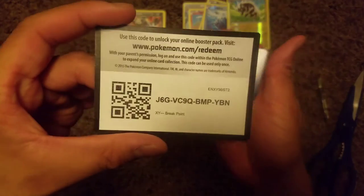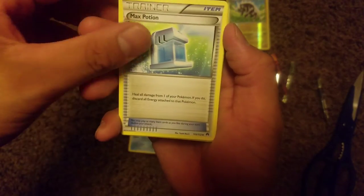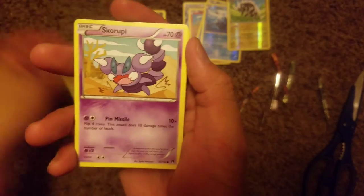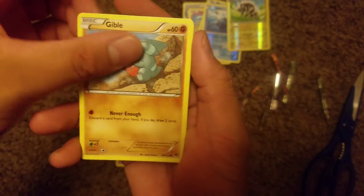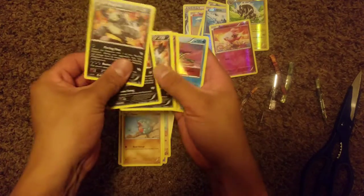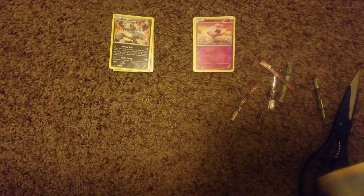There is the code for you guys. We have a Lapras, a Max Potion — I need more of those in Pokemon Go — a Roggenrola, a Pancham, a Petilil, a Skorupi, a Staryu, Gible, reverse holo is a Spritzee, and another Pangoro non-holographic. Wow — three non-holo Pangoro. We sort of got the holo Swirlix but we just cannot pull anything other than Pangoro.